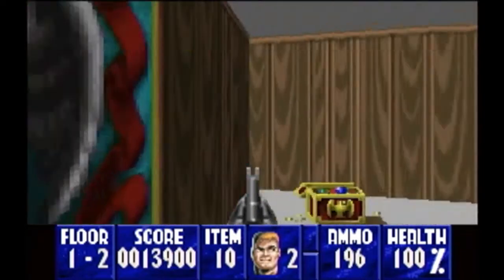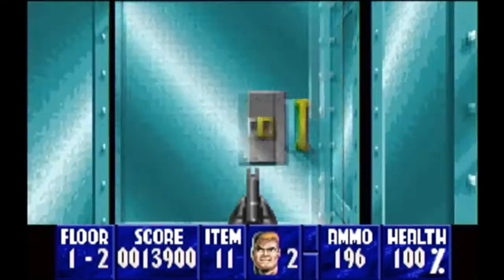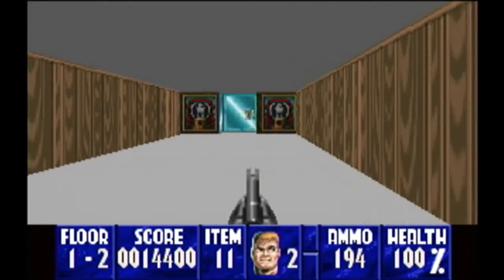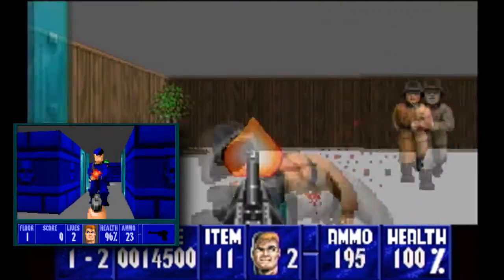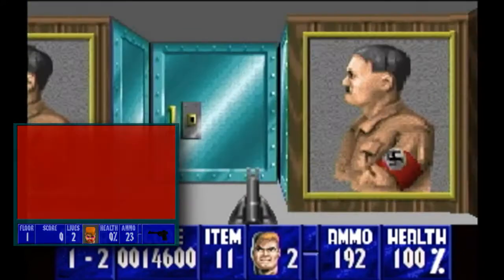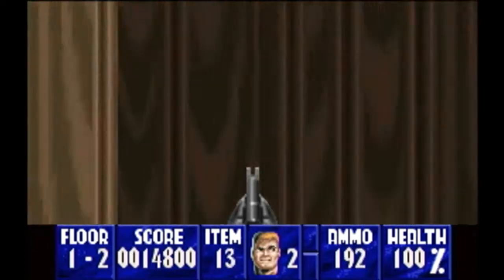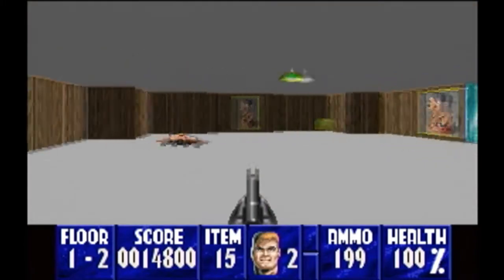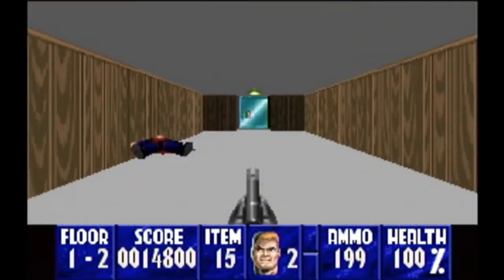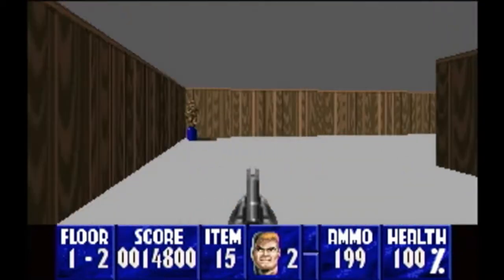One major quirk I have — aside from the framerate — is my biggest complaint: when you get hit, the screen doesn't go red like it does in the Jaguar and PC versions. So sometimes you're getting hit and you have no idea until you're dead and the game stops. You might hear gunshots, but you don't know if you got hit — you have to literally focus on your health bar. I don't want to have to look at my health bar when I've got five enemies in front of me. That's really my biggest complaint with this game.